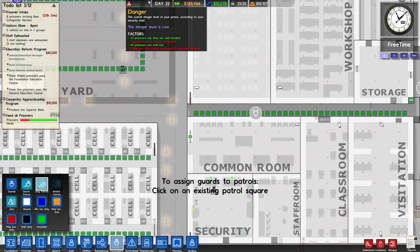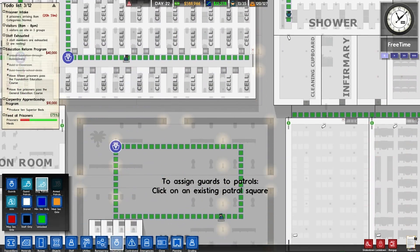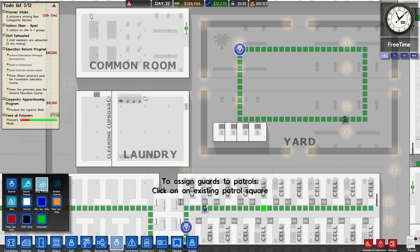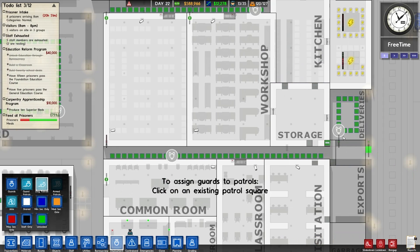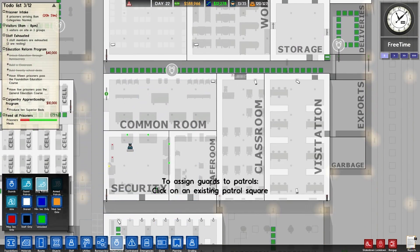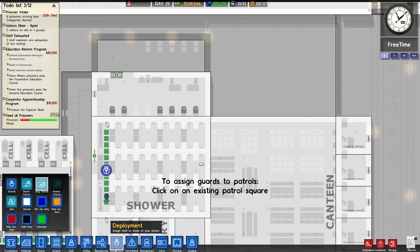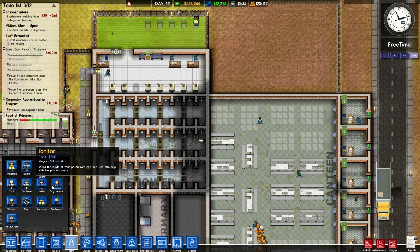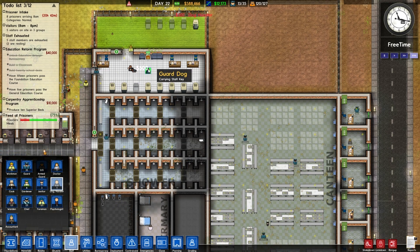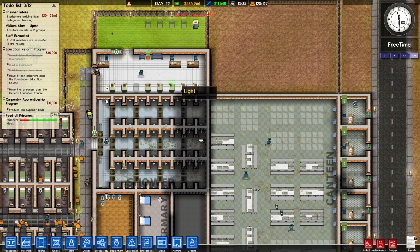And just because I think it would look cool, I want one patrolling in the forestry area. So how many is that? I think that's four — we don't really need one in the yard right now, but we could. So there's one, two, three, four, five. We need to hire six because I want one spare so that when the other ones are resting there's some overlap. Dog handlers — one, two, three, four, five, and six. Good.